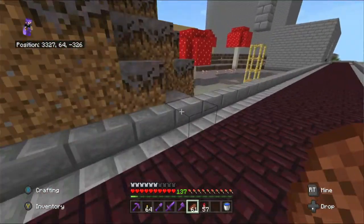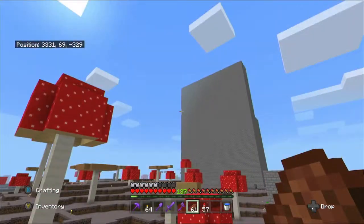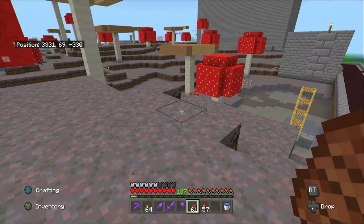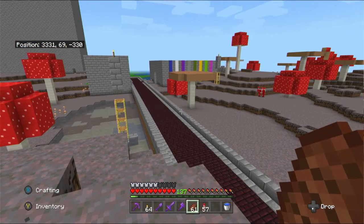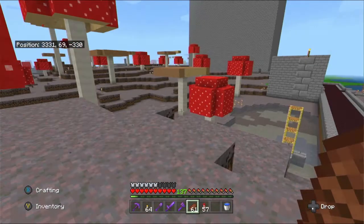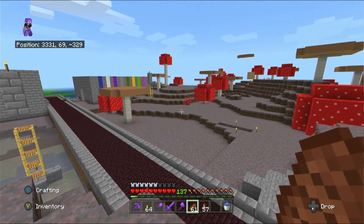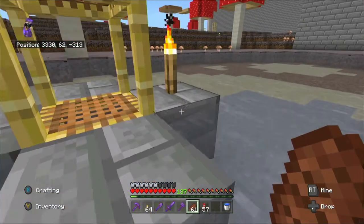I'm trying to decide where to put it. I want it over this side, away from my cow farm, purely because I want to get rid of all the mooshroom over here to increase the rates over there, and I don't want to interfere with the mooshroom farm. I've got these little scaffolding towers dotted around here which indicate where spawners are.